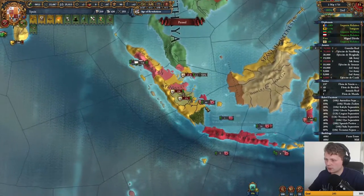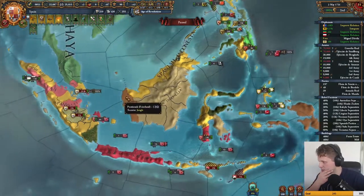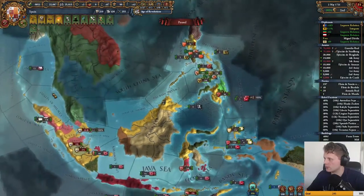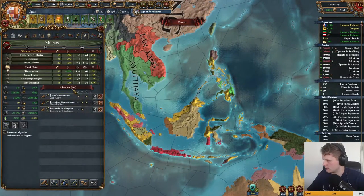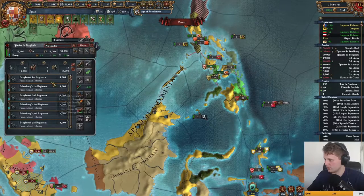Another siege done. Oh wow, Ming has landed troops in here — that is very annoying. I should have thought about that before we got into this position, but we'll just keep everyone over there. We might give him a general — can we take another leader? We only have three. Let's give him a leader.